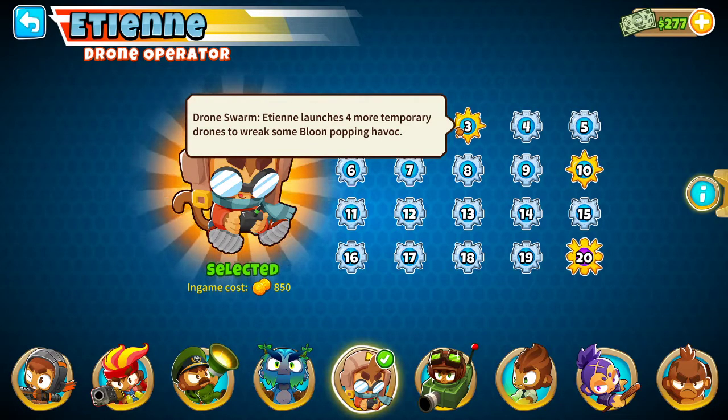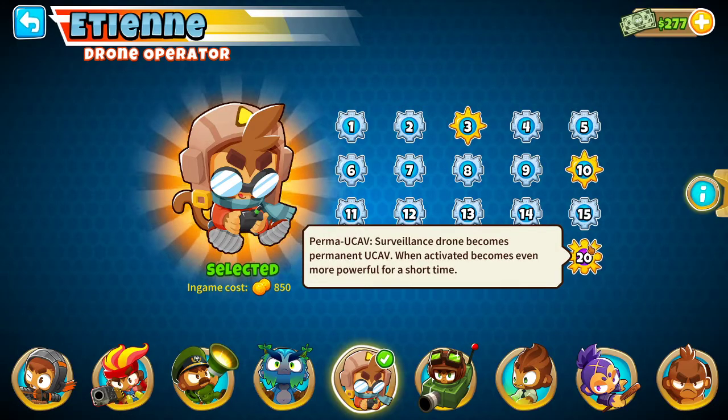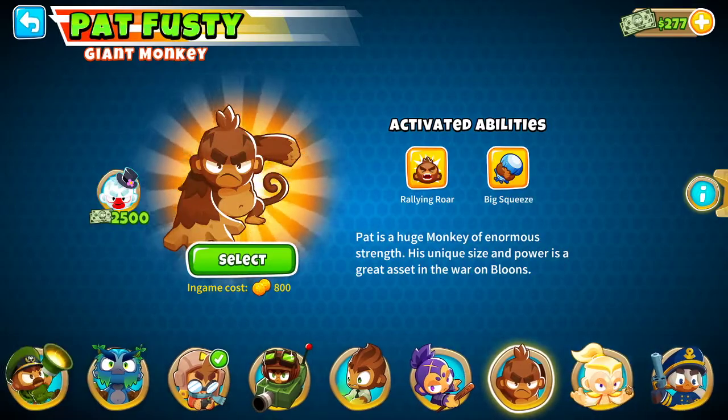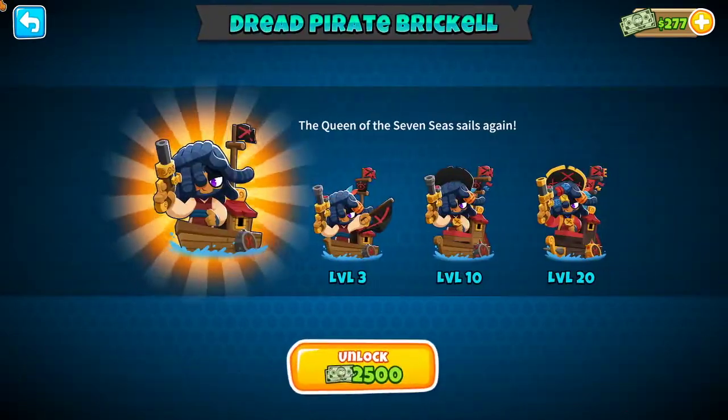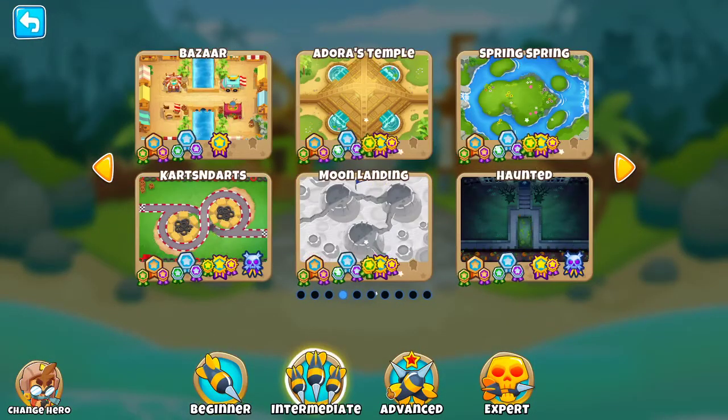His first ability is like a drone swarm, then he gets a Specter-type plane to assist him, and it probably gets more abilities further along — I didn't read all of it. Also, Admiral Brickell got a skin but I'm not recording that right now because I don't have the new skin.